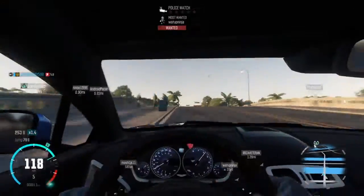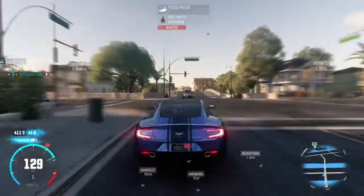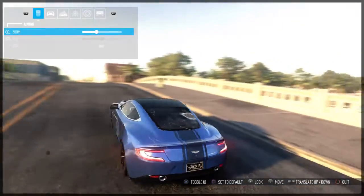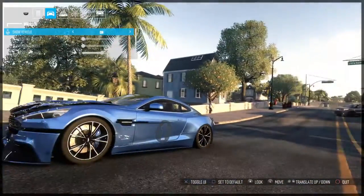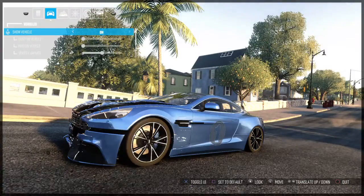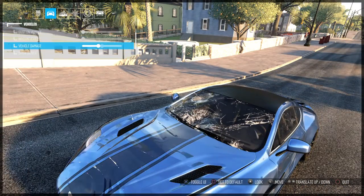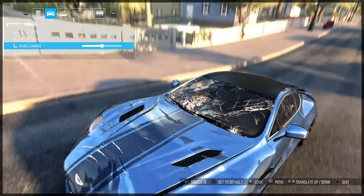This guy came out of nowhere — hit slowing. Such fun streets to drive on. Let's go to photo mode real quick. Show vehicle, no. There's a whole view in photo mode. Let's get this off. Vehicle damage — let's see how it looks with a lot of damage.